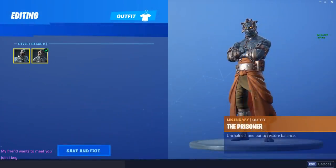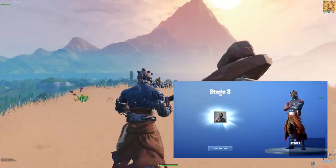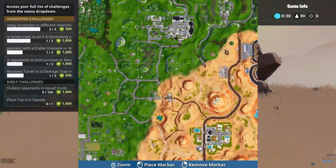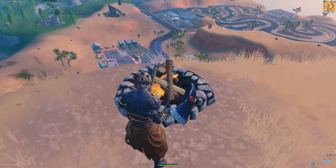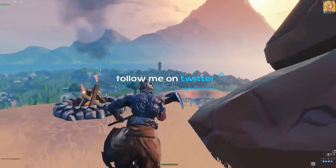Now that we've unlocked Stage 2, we can move on to Stage 3. To unlock Stage 3, you want to land right here on this mountain, kind of opposite the racetrack — it's quite obvious. Land on the top and simply walk over to this campfire right here and just hit F to light it up. As you can see, we've now unlocked Stage 3 of the Prisoner skin.